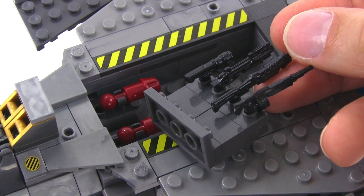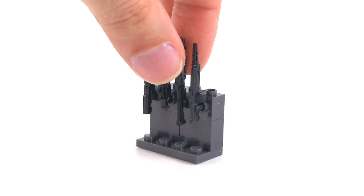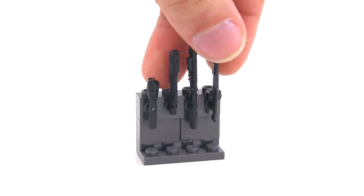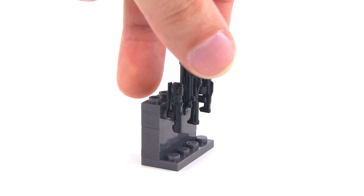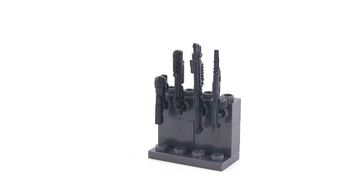These are all extra minifig weapons included with the set. Left to right: it's a sticky detonator, then a grenade launcher, shotgun, and a saw. They are all molded in black, and you can see the stand — even though it's designed to fit into that bay on the top of the plane — still stands on the ground and looks good.